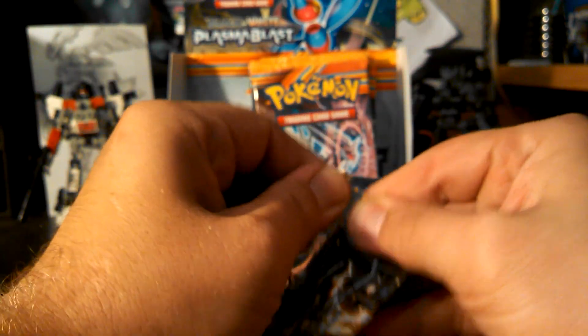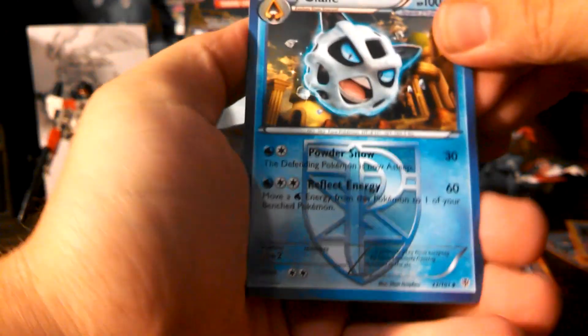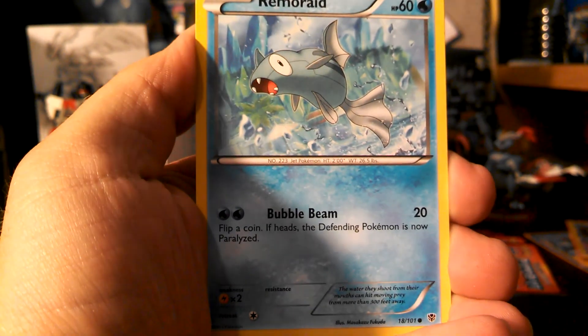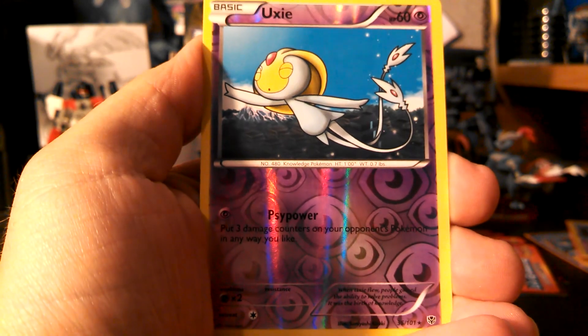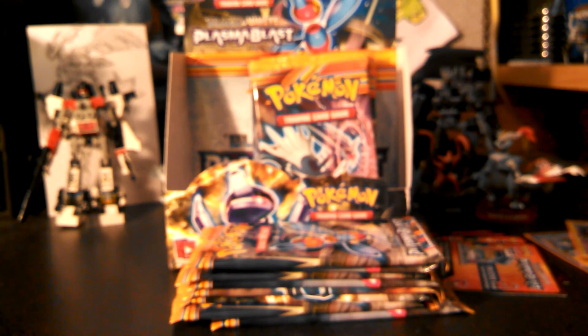Genesect pack here. And we get another Glalie, Plume Fossil, and Wartortle. Remoraid, Ducklett, Surskit, Larvesta, and Munna. My reverse is a rare Uxie and my rare is a Suicune. Kinda getting a little nervous here.